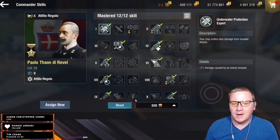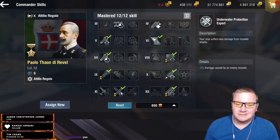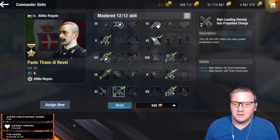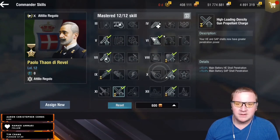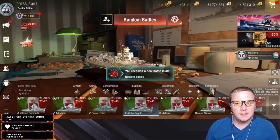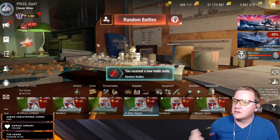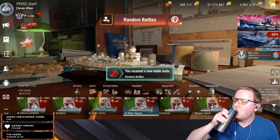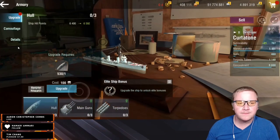Propellant Charge or SAP Plus absolutely buffs both shell types. Giant Hunter makes sense because you don't want to make your deck any harder than it needs to be. Whether or not you run IFH-E — since APCS obviously doesn't help you here and you don't even have AP — this is the first line with no AP. The only line where you never want to take APCS.